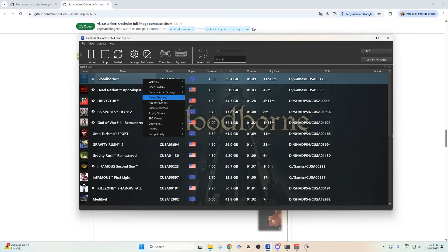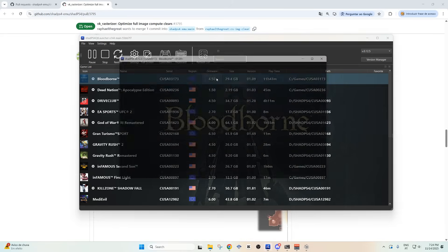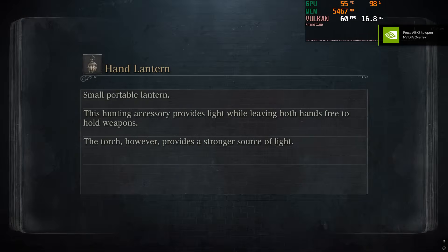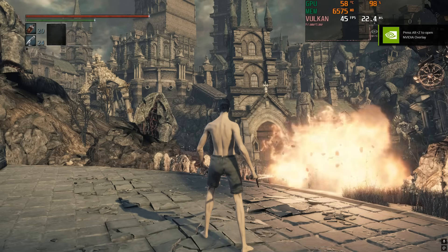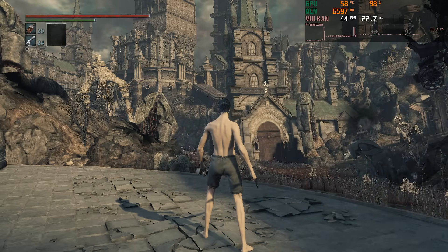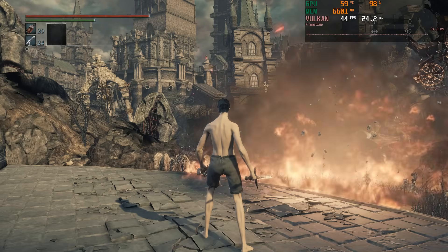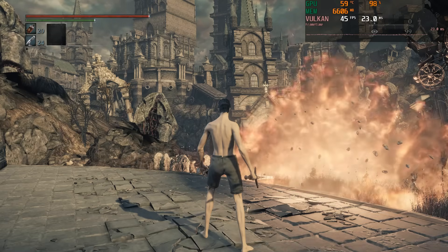Now let's go ahead and try 1440p with the main build version. As you can see, we have 44fps — so the same amount of frames as it was before in 4K. So you have 1440p on the main build at 43-45fps, and then you have 4K on the Turtle build at the same fps. That's awesome.